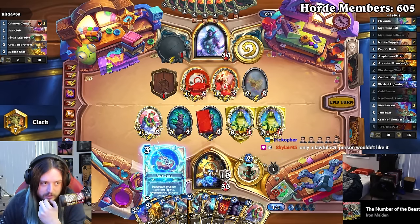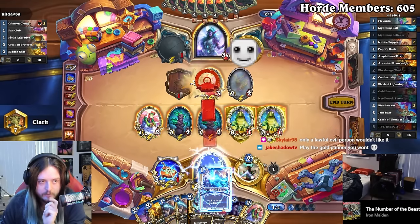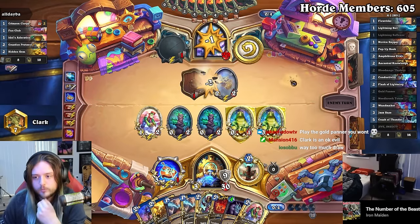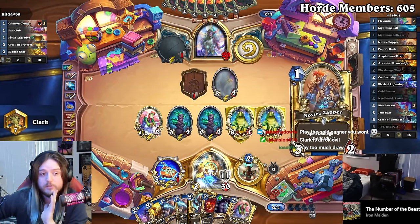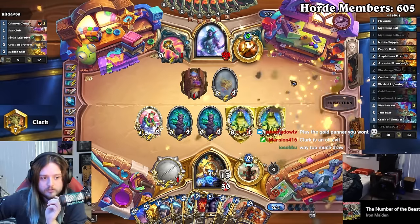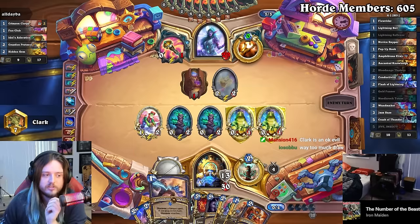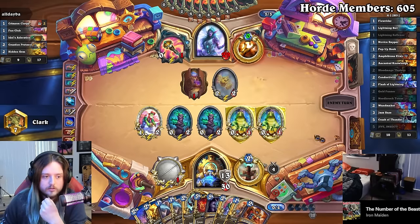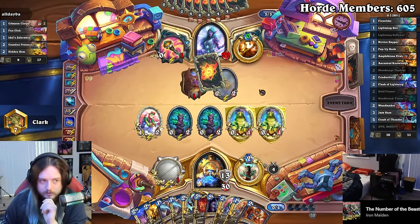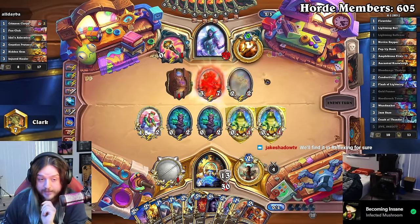We just do this and knock this out. I think we go as far as Lightning Bolt on this because we just don't want him to have draws. I don't even care about too much draw — the only thing I care about is milling Conductivity. Flow Rider was technically a way of getting Conductivity, but worst case we've got these. We're overdrawing our deck but this dude is just going to die. He's just fearing death right now.